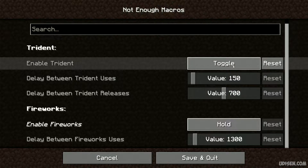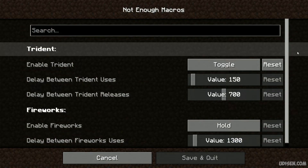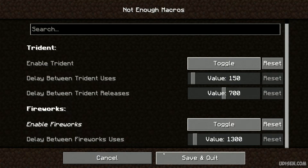I highly recommend using toggle. When you use this option, you can press the button only one time and after that the system automatically goes forward again and again. There is also a delay between Trident uses — it is measured in ticks, about 20 ticks per second.